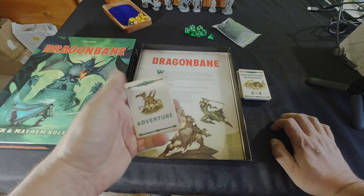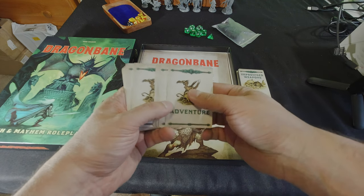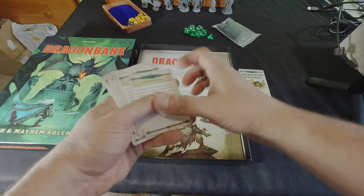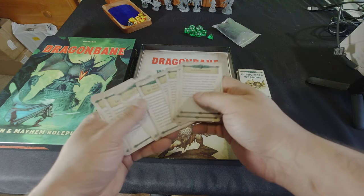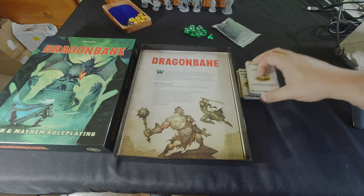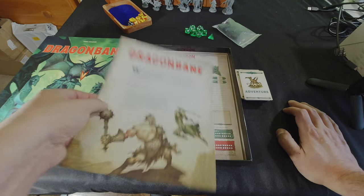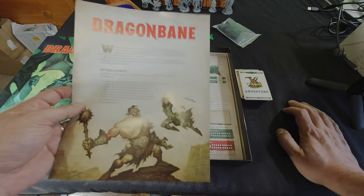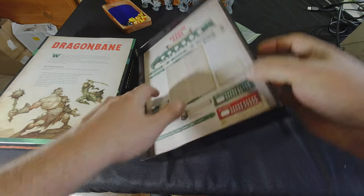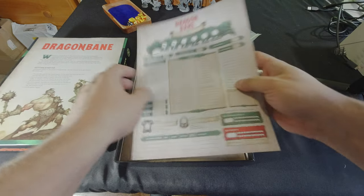Then there are adventure cards that reference the adventures in the adventure booklet, which I'll show off in just a bit. It's a good way to just pick a card at random and run with that adventure — they all have a little setup. The box also comes with a small paper insert for getting started, covering basic things, along with some character sheets — five blank character sheets.